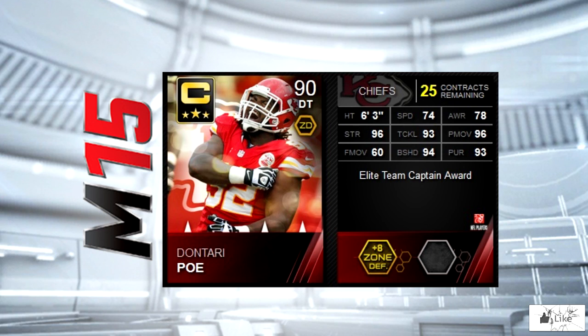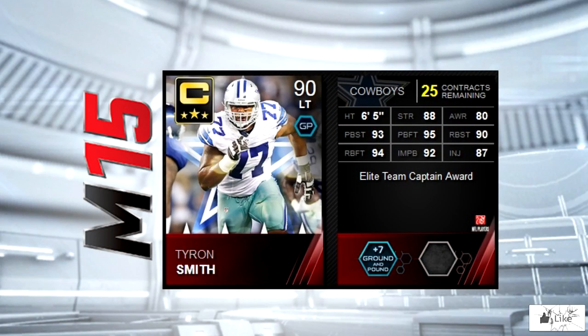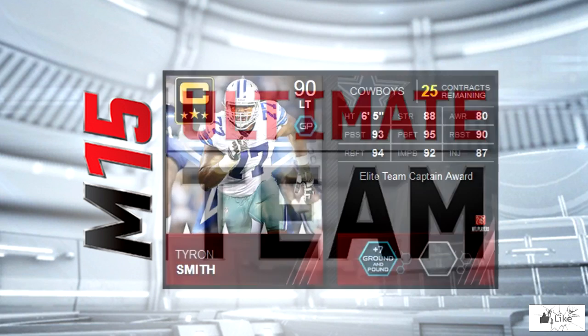Representing the Indianapolis Colts for their team captain is Andrew Luck. He has 93 throw power and 92 throw accuracy. Tyron Smith is the Dallas Cowboys team captain. He's got 93 pass block strength with 95 pass block footwork, 90 run block strength, 94 run block footwork, and 92 impact blocking.